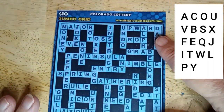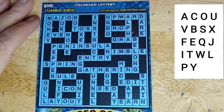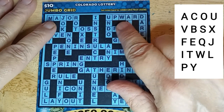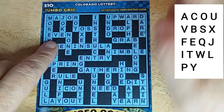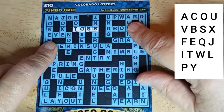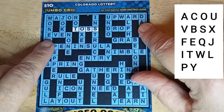Again, letters are appearing on the side here. You can pause it and we can get started. Major — no M. Upward — U, P, W, no R, no D. Toss — T, O, S — we do have toss. So at least I'm finding something soon. Drop — no R. Even — E-V-E, no N.